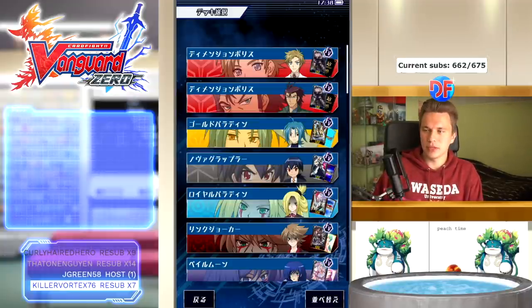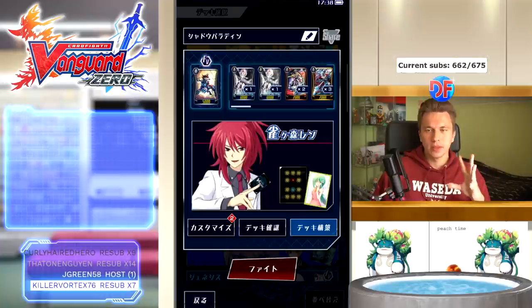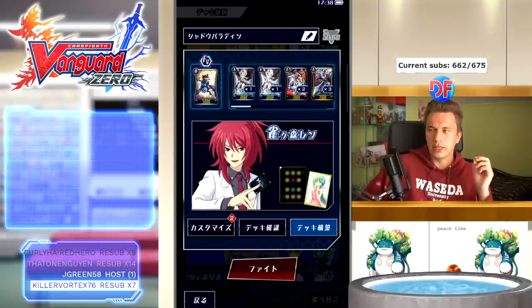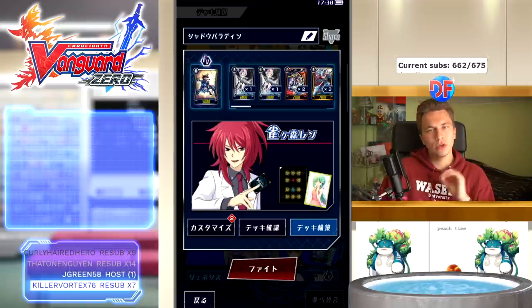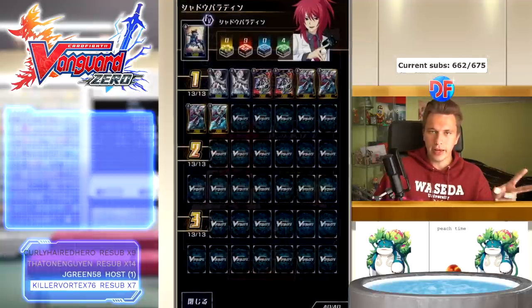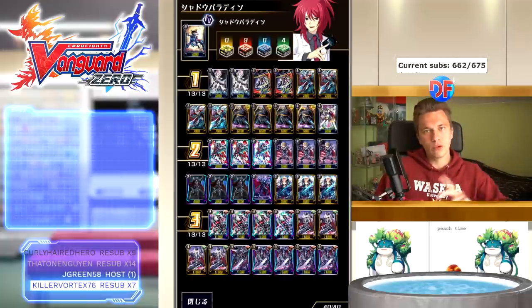Let's take a look at the new Shadow Paladin deck and how it's built. Before we get into it, the grade twos in particular can really be changed to whatever you prefer. People play Mana, people play Tartu, people play the grade two from the other legion — there are so many ways to build the grade twos of this deck. Feel free to experiment. I'm more of an aggressive player; I like more board presence and ability to push in the early turns, so I still play Tartu. You can change it out for Manas if you like.